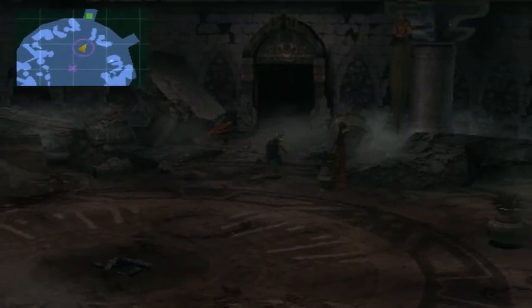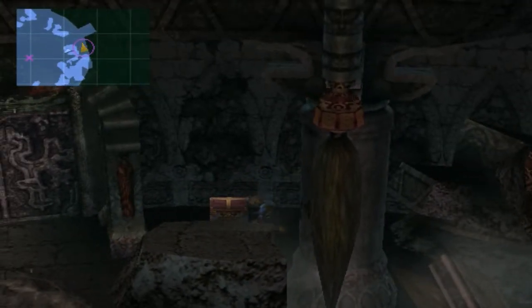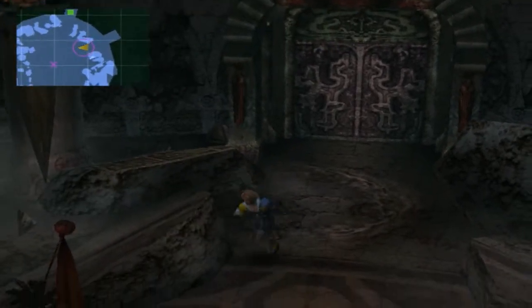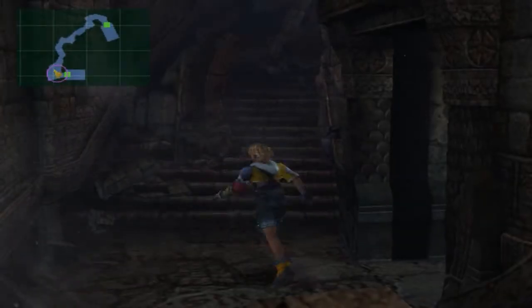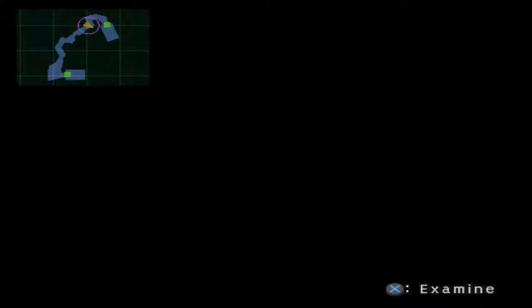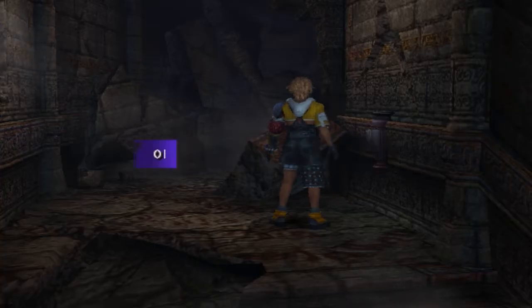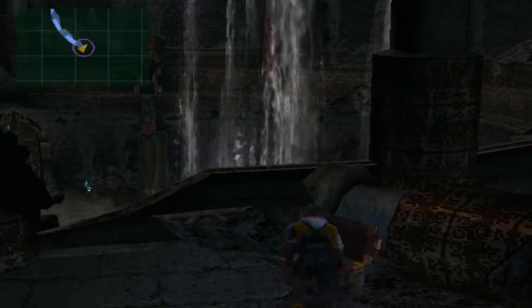Now we just need something to burn. I believe there's something over here — maybe it's my imagination. Here we are, we get an X potion. And there's only one path left to take — up the stairs. Examine the wall here and we get a withered bouquet. Is there anything out here? Yep, there is — there's a chest. Find another high potion.